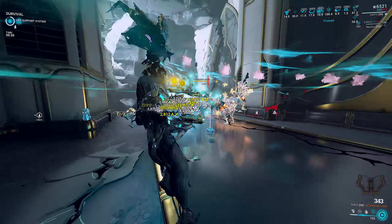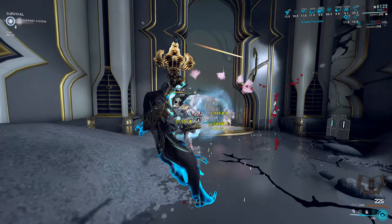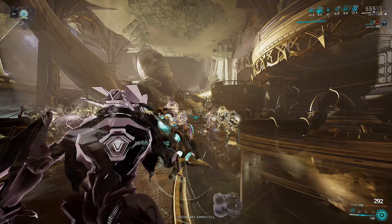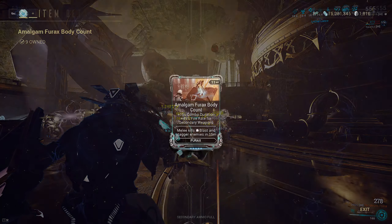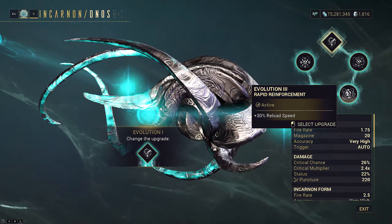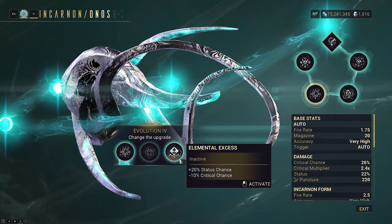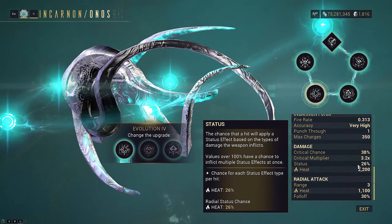The Incarnon mode setup is a bit more interesting. Remember that it deals 3 times the listed damage on a full charge. It kills trash fodder, Acolytes, Demolists, everything. However, the long charge time can take time getting used to, which is why stacking fire rate is so important — even the Firax augment that grants fire rate comes to mind. Perk 2 and 3 remain the same for fire rate and reload speed, which affects the transformation animation as well. Perk 4 has two choices: either headshot for easier charging, or Elemental Excess for much stronger heat dots. The Incarnon mode is 26% status by default; giving up 10% crit for plus 20% status is roughly a 32 to 33% increase over no perk at all.